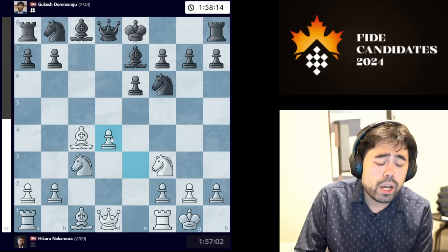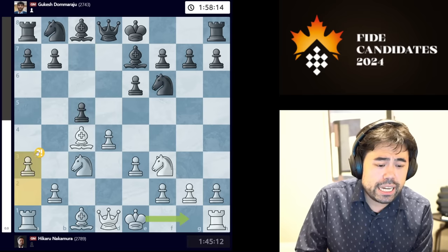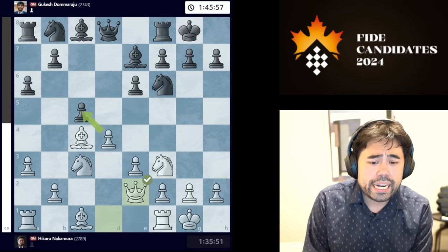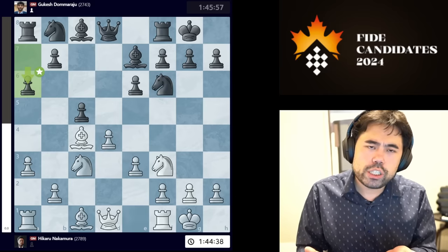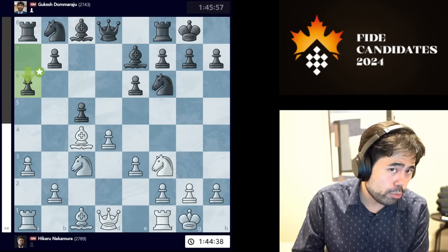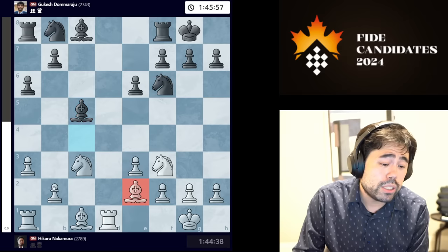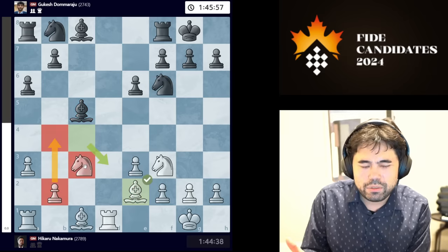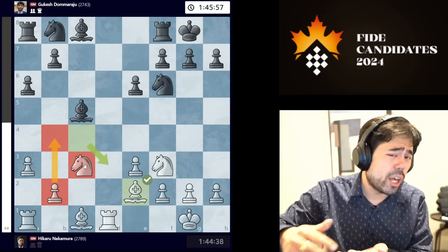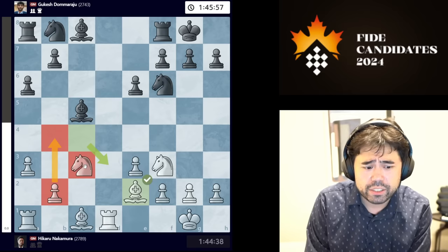Bishop e7 is one of the pet lines that Gukesh plays. Normally in the Queen's Gambit Accepted black plays c5, castles, and a6 — but Gukesh comes ready with his little surprise with bishop e7. I play knight to c3. White can play knight c3 or castles; I was already a little surprised by bishop e7 since I had looked at this only briefly before the game. I go knight c3, Gukesh plays c5, and I decide to play a3 — a slight inaccuracy. I probably should have simply castled, allowing pawn takes pawn and getting the isolated pawn in the center.